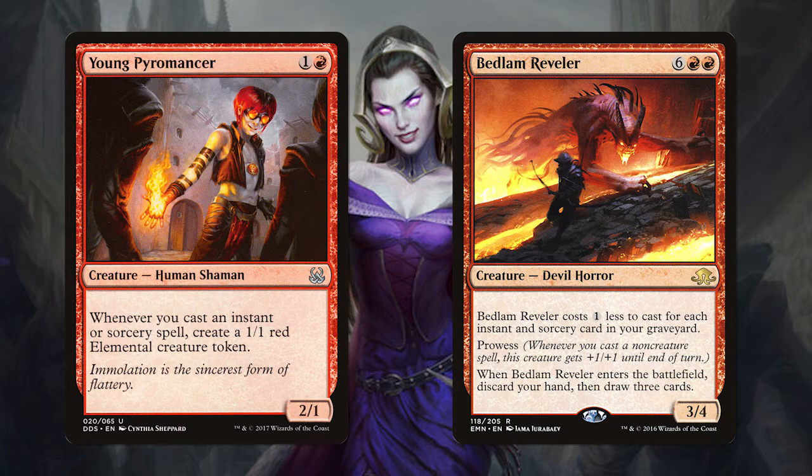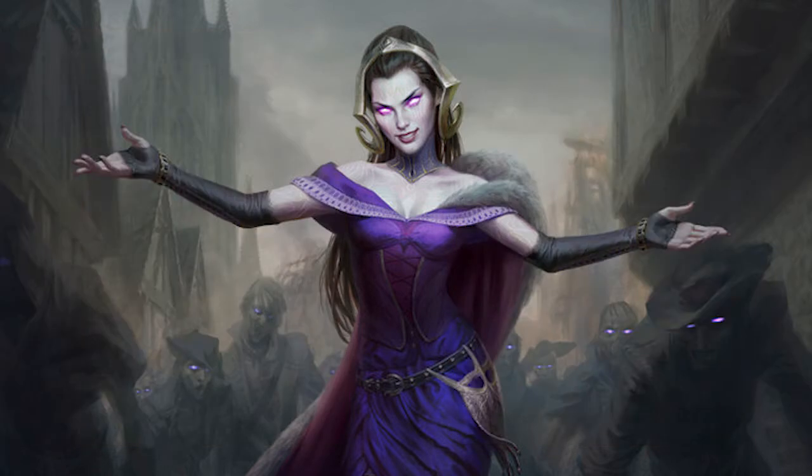Bedlam Reveler is ideal in this deck because most of the time you are getting a 3/4 with prowess, a few new cards to keep your engines turning, and all for only two mana. You'll almost always have enough instants and sorceries in your graveyard to make this card as cheap as possible, making it a perfect include for this deck. As you can see the creature package is insanely small, but this is a control deck at heart, so now it's time to see why.